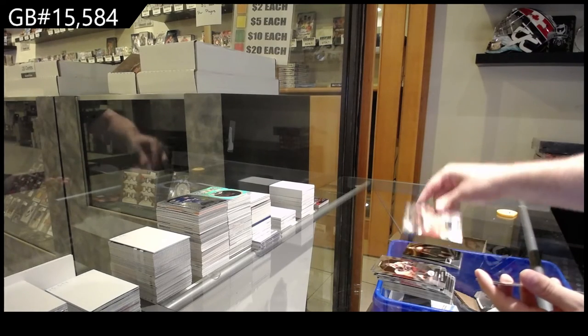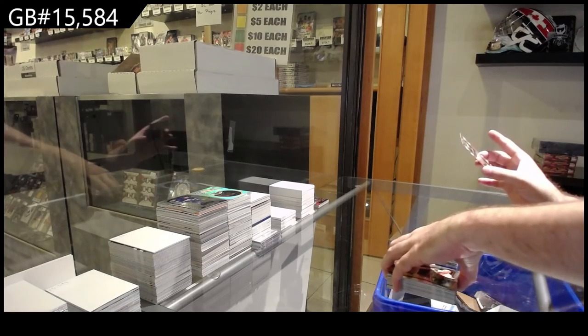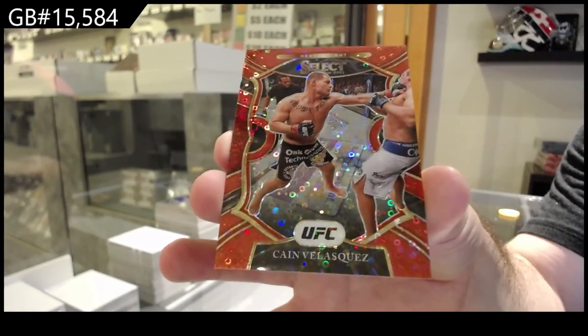And Kalev, rookie again, for the A spot. And a red numbered to 199, Cain Velasquez, the V spot.